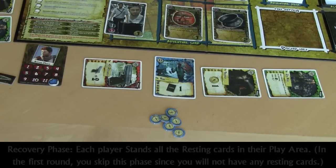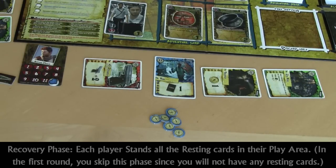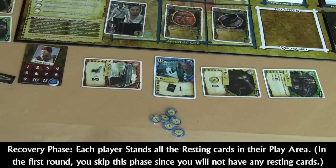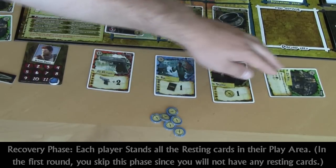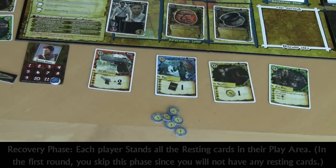The first phase in the round is the recovery phase. During the recovery phase, each player stands all resting cards in their play area. A resting card is a card that is sideways, and a standing card is a card that is upright. So to stand your cards, you will turn them upright. Each player will turn all of their resting cards upright, thus standing them.